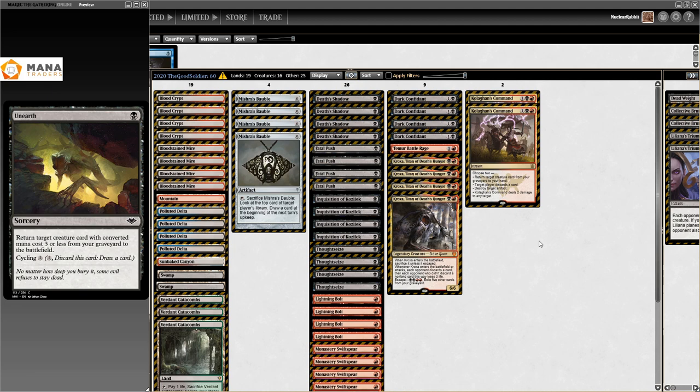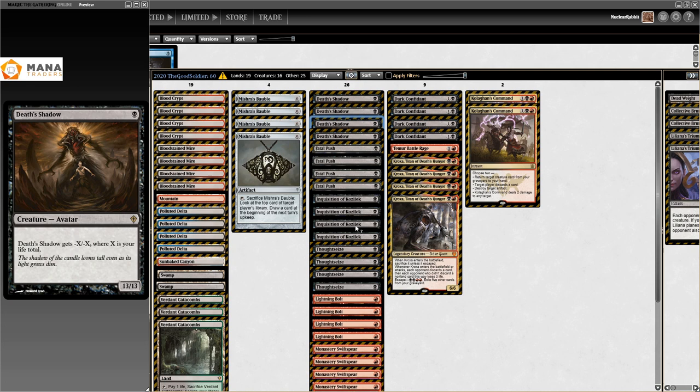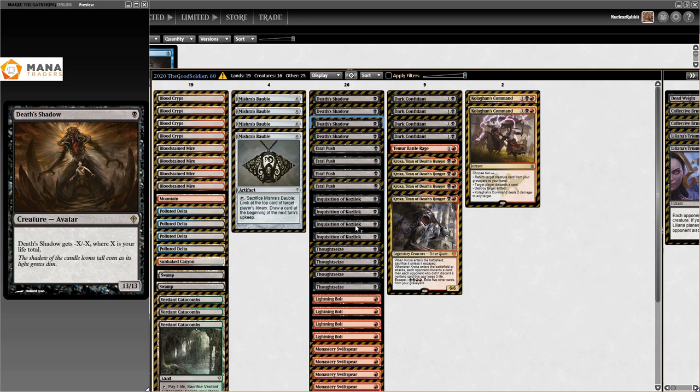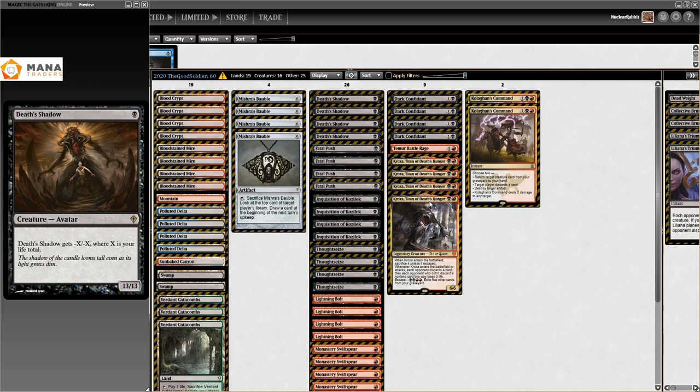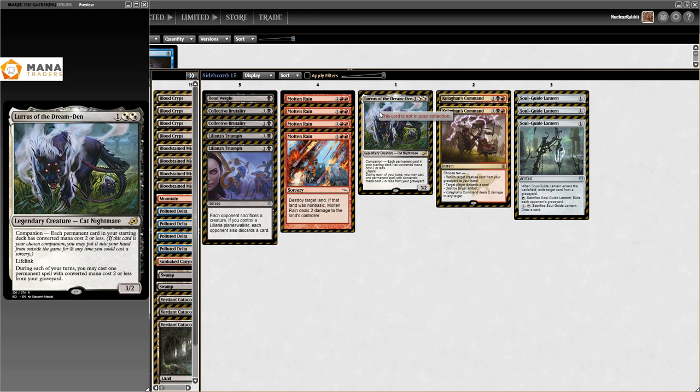Then we get to 2020 and the Good Soldiers list - the first pure Rakdos list I could find. It's based on Kroxa, Titan of Death's Hunger and Dark Confidant, because the curve is very low. Some Death's Shadows in here too - just a Black-Red Death's Shadow list, no splashes, base black being aggressive. Monastery Swiftspear, try to kill you, Kolaghan's Command at the top of the curve. You might wonder why no delve spells with four Kroxa - that's because of Lurrus of the Dream-Den.